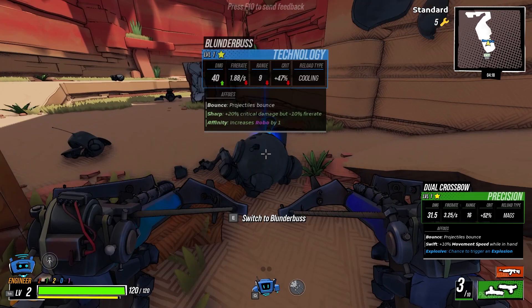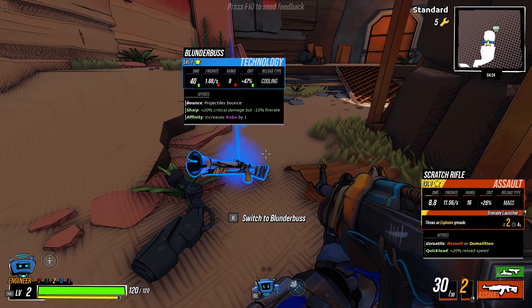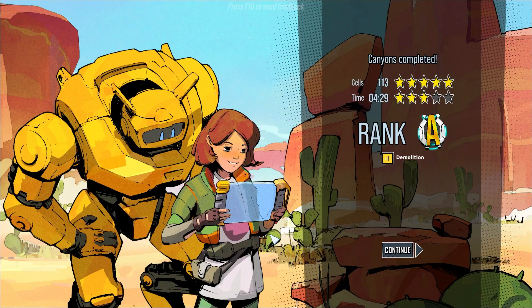Maybe I gotta give precision more of a shot just in general. Serious props for the amount of guns that just drop. Don't have something you like? Eh, just give it a bit, you'll find something better. Projectiles bounce. Crit damage? Sure, why not? Blunder boost.